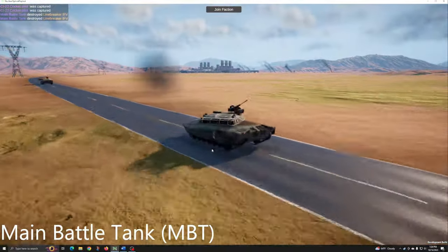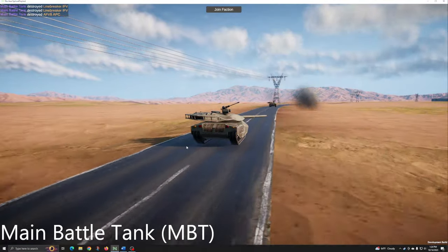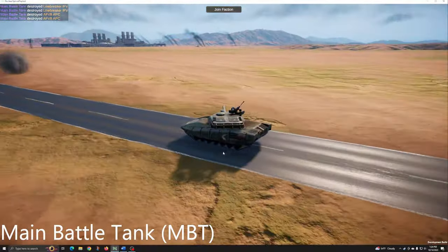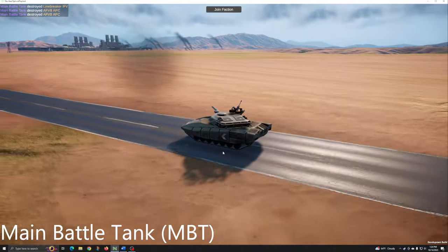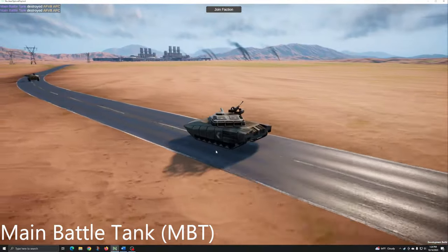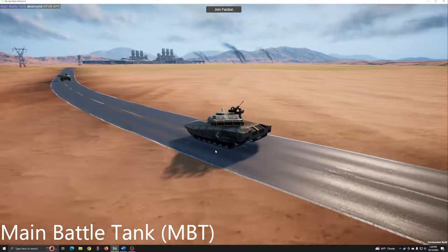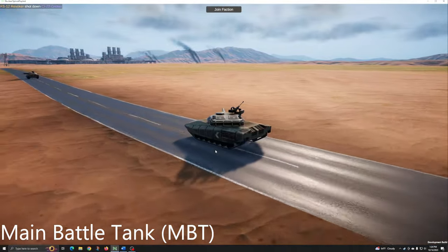The main battle tank is a ground-focused vehicle and not typically a threat to aircraft, though it can destroy ground facilities and parked vehicles at bases, runways, and outposts. Its air defense is a single heavy machine gun turret mounted above the main cannon, which can rotate and engage independently. This weapon can deal significant damage at brawling distances, but lacks the stopping power to counter jet-based fighters effectively.